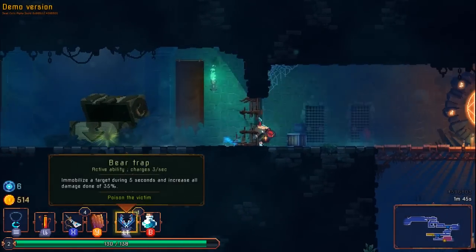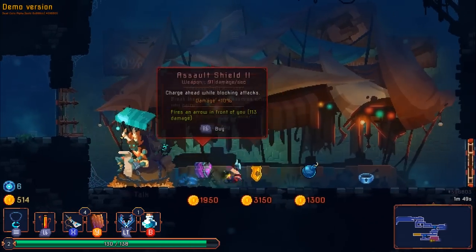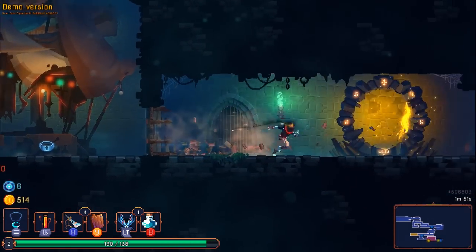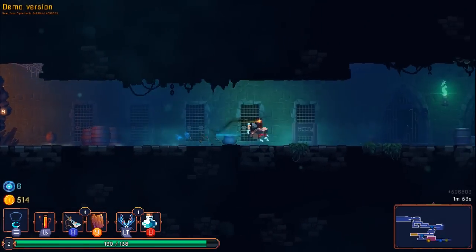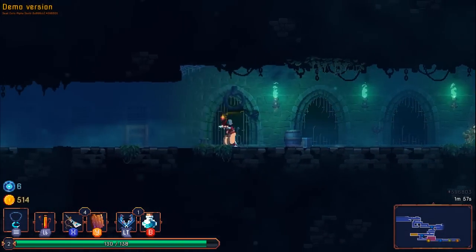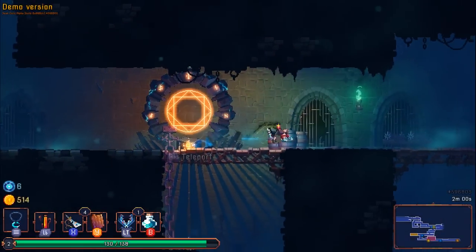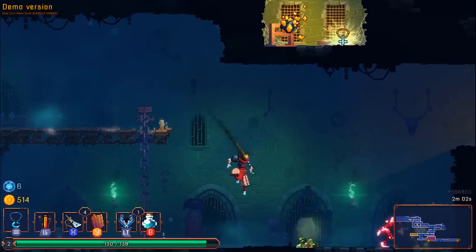Bear trap could be useful against elites. So this is him — let's go back to the portal, there's more stuff to do here. Including this stupid secret door thing that I still haven't figured out.